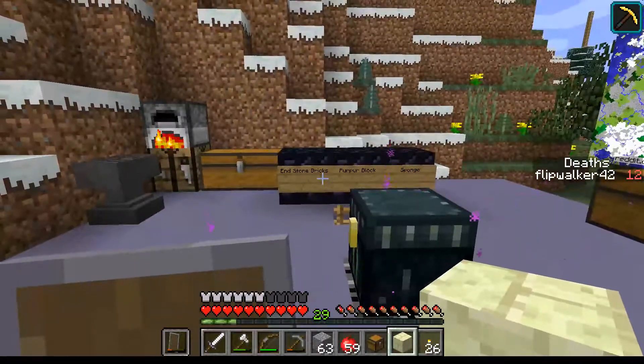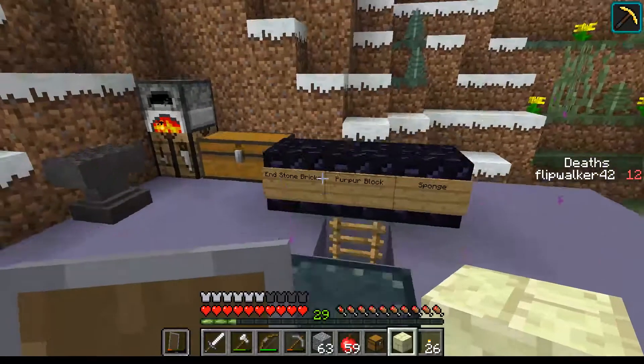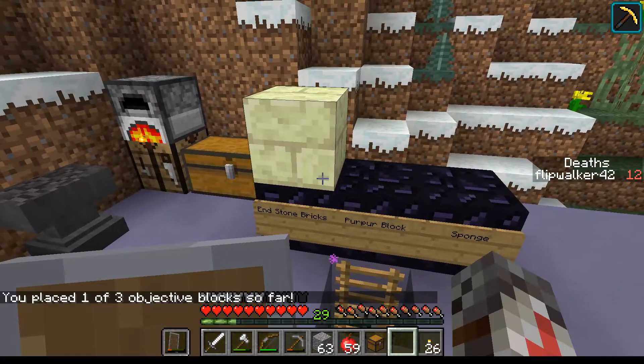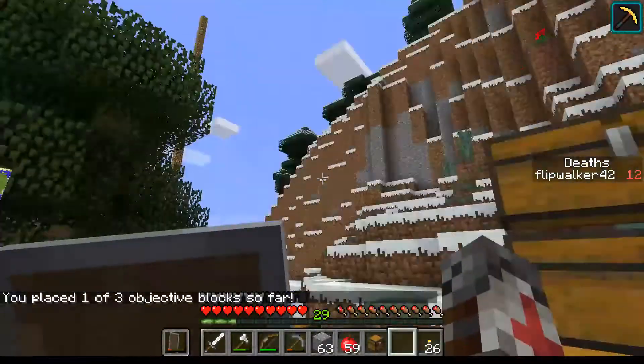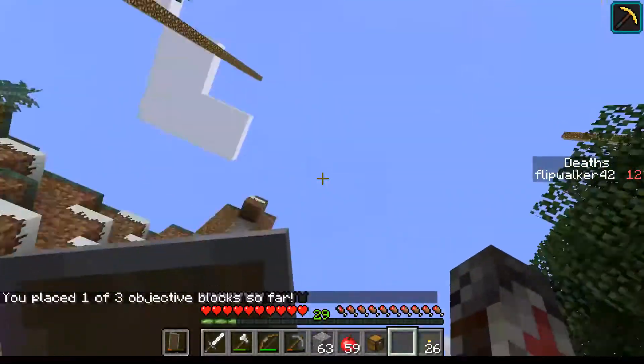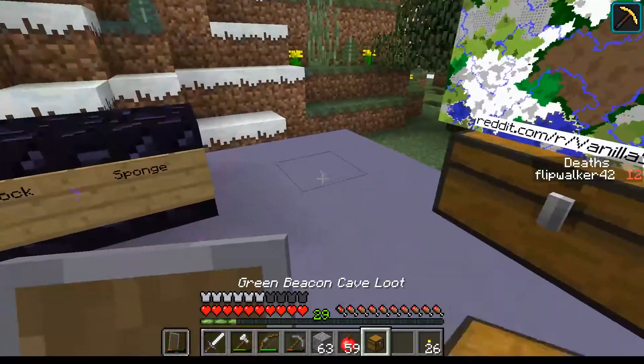First off, we've got the monument block — endstone brick — which goes right there. Yay! I thought there were fireworks — I heard fireworks, I don't know where it went. Anyway, so there's that. We're one third of the way done with that.